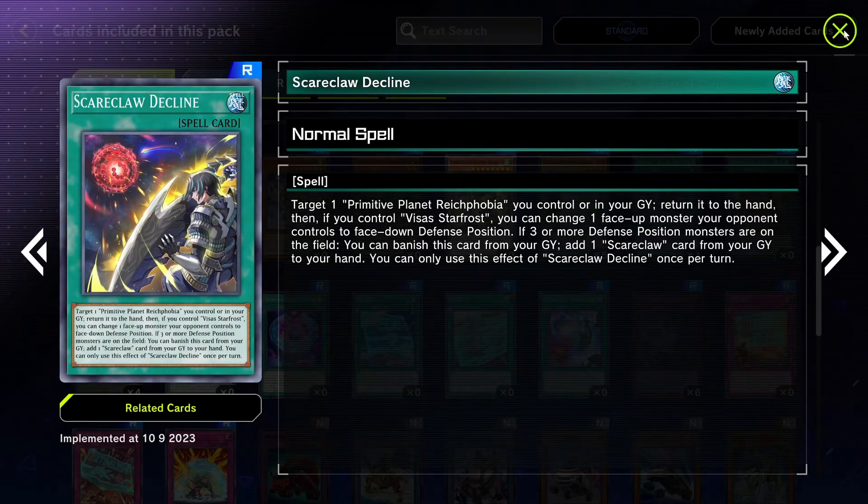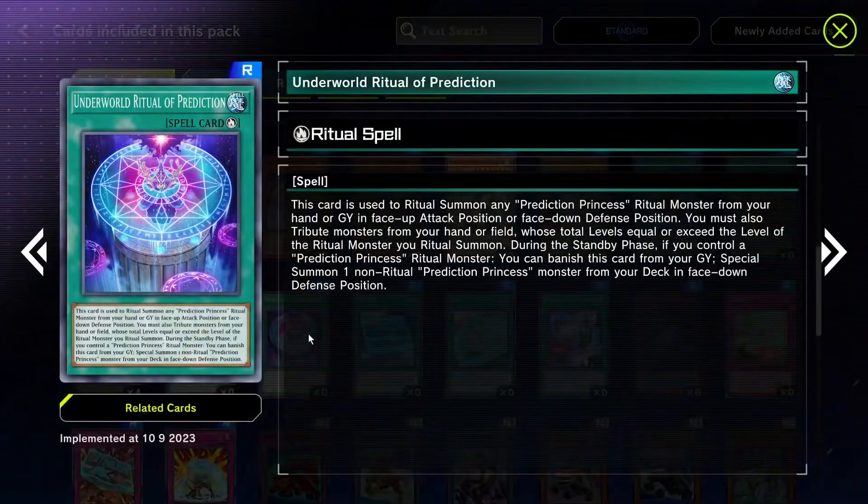Scareclaw in Decline — it kind of sucks. You get to add a field spell from your graveyard to your hand, which is cool because you can reactivate it and search Scareclaw. You also get a Book of Moon effect if you control Visas Starfrost, which is cool. But it seems like too much — requiring three or more defense position monsters just to add one card from the graveyard.